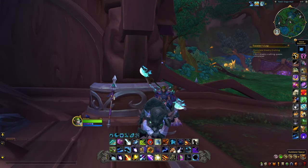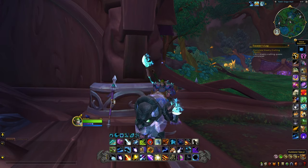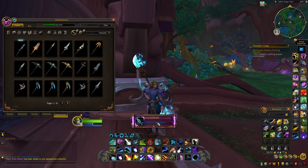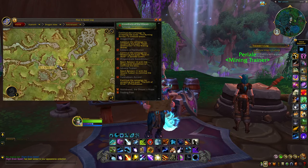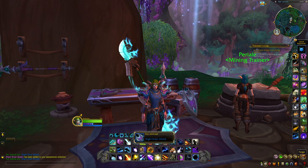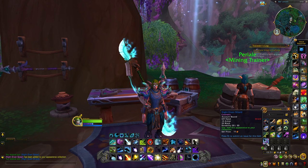Our first item is the Kaldorei spear, located right at the center of Bel'ameth. Just click on it and you will be able to learn it and use it as a cosmetic transmog item. After that we have the Kaldorei shield, located just next to Perial the mining trainer. Again just click on it to add the item. Note that if you're on a druid you can't learn it directly, but you can simply send the item to a character that can use shields.